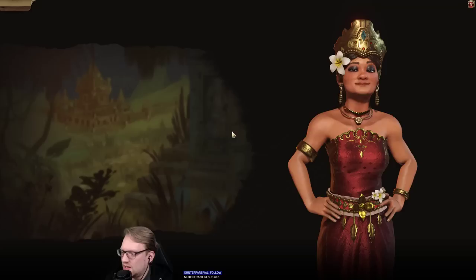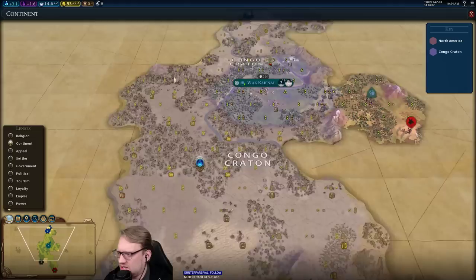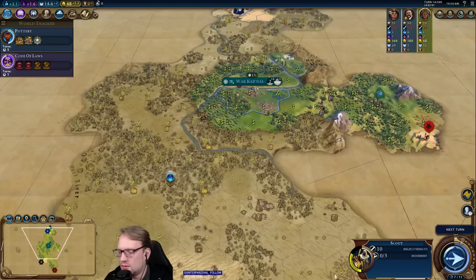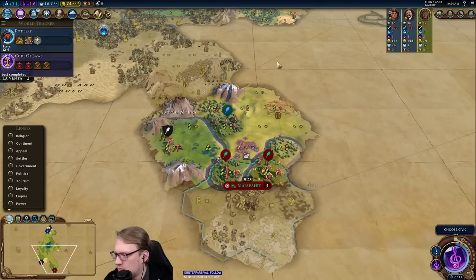Should you always send a delegation on open borders? It depends on what your goal for the game is. With her, I think I do want to send a delegation — she's pretty likely to like me. We aren't going to be settling a lot of lake and coast cities, so she should be a fairly fast friend. She's on a different continent than us. Yeah, I think with her I will send her a delegation.